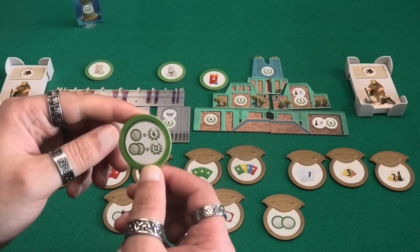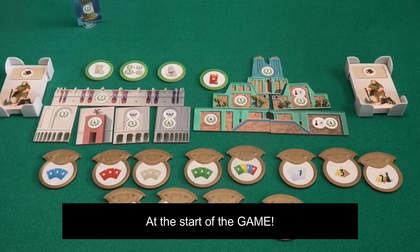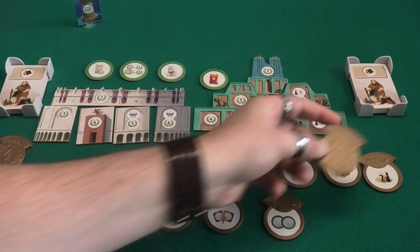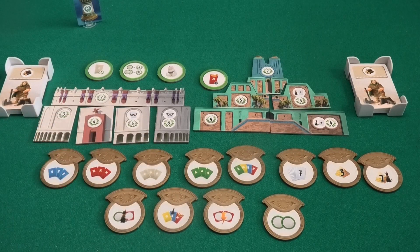Now the main part of this expansion: the medals. At the start of the game, you shuffle them face down, then place one medal between you and your left neighbor and one between you and your right neighbor. Once all medals are placed, you flip them face up and see what you need to do to earn each medal.